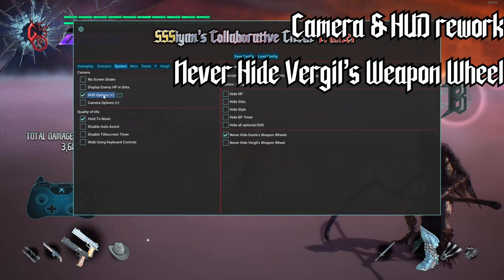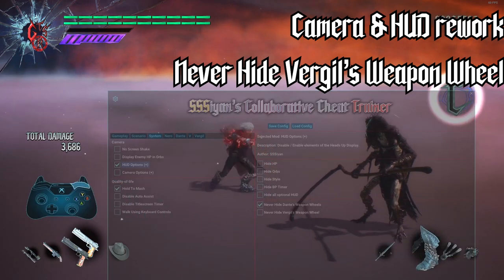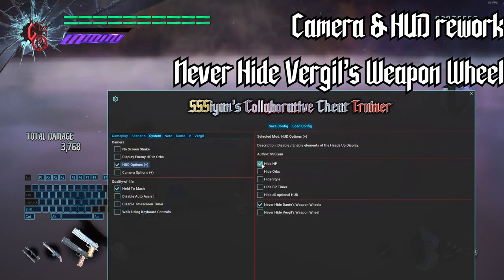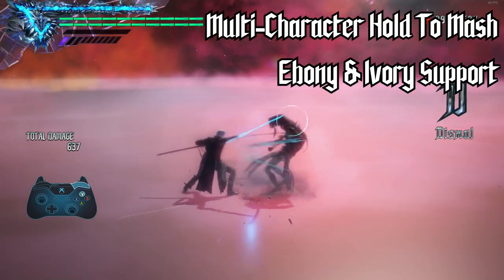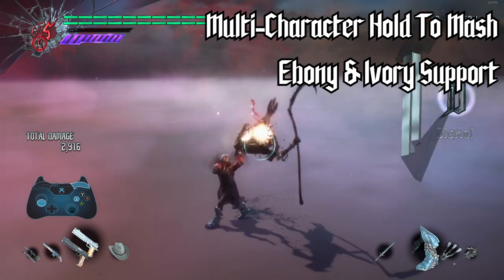The systems tab has received a few minor adjustments to help smooth out game feel. Both camera and heads-up display settings have been reworked to consolidate changes, and an option to never hide Vergil's weapon wheel has been added. Hold to Mash now supports multiple characters where appropriate, as well as once again supporting Ebony and Ivory's normal shot.